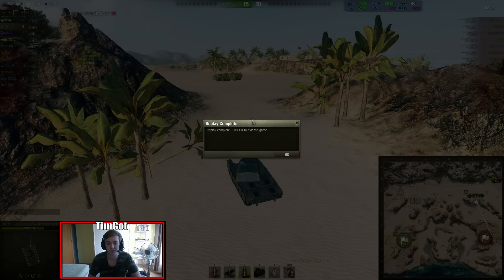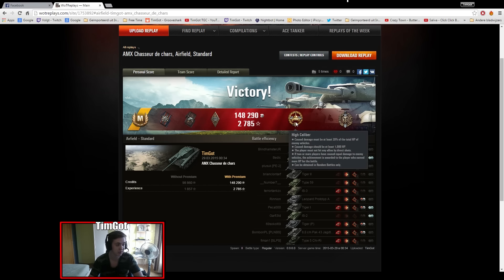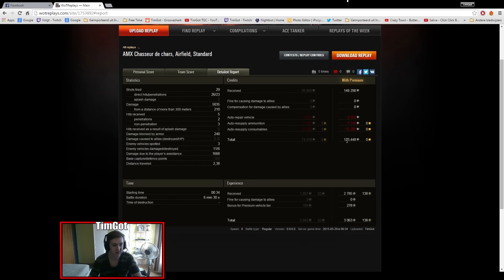Let's take a look at the After Battle Report. I got Ace Tanker, Fire for Effect, Duelist, Bruiser, Caliber, and Top Gun. I made 150,000 credits out of that game — a lot of profit. 5k total damage, 29 shots fired, 26 hits, and 23 penetrations, so I missed three times and bounced three times. I also got 1,800 base XP — I think that's my highest ever for the CDC — and made 123,000 net profit overall.